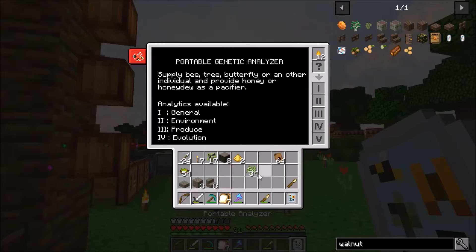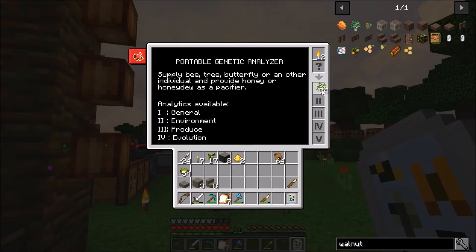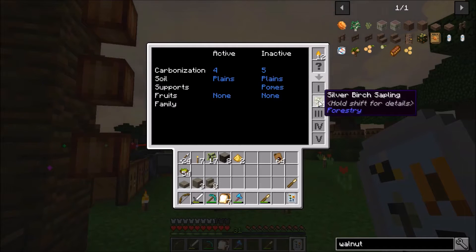If I grab this, let's go ahead and put that inside of here and run it through. It matures faster, its height is small, its girth is a two by two, yield is lowest, sappiness is low, effect is none, and it grows in the painted plains.